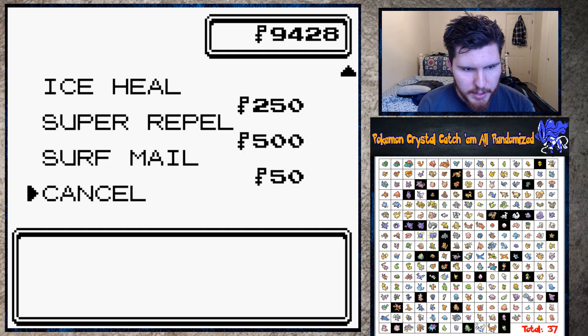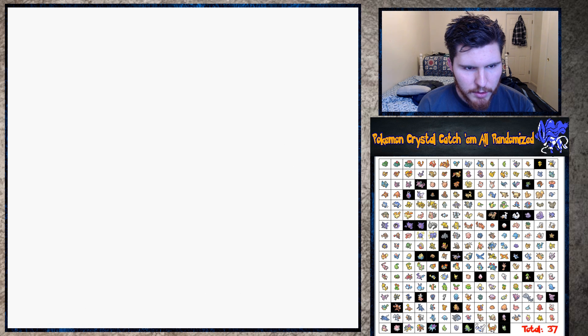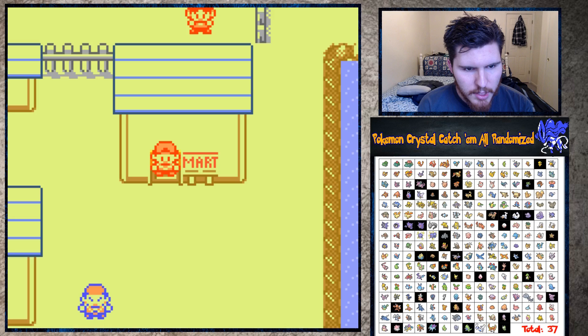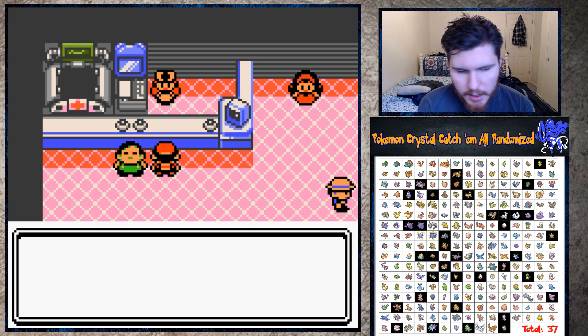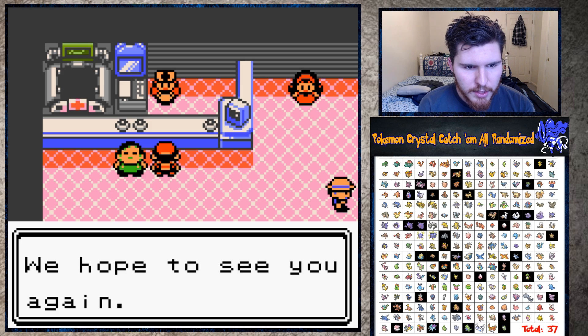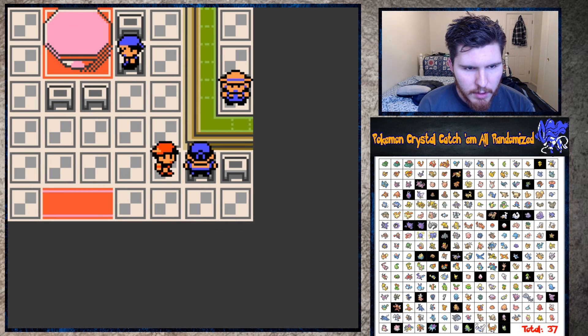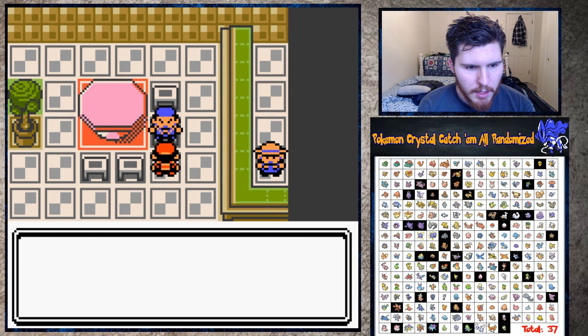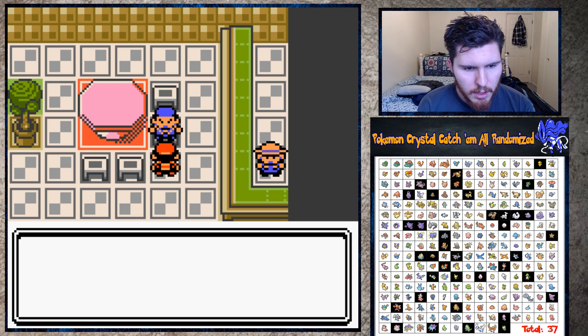Up here I think is the trade - Blastoise for Weepinbell, not really a fair trade. I'm not gonna do the trade unless I have to. Now I need to buy more super potions - no reason to buy Hyper Potions, it's overkill at this point. Buy ten more and a couple more revives and Pokeballs. They don't sell revives here but they do sell Great Balls so we'll buy 15 Great Balls. Save a little money for later and we should be good.